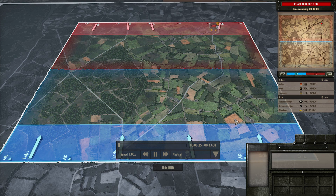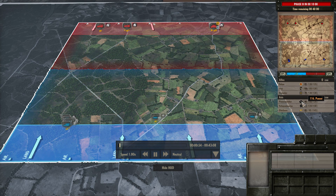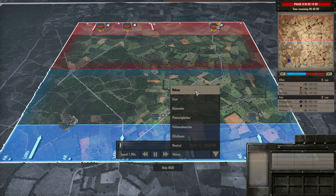Hello guys and welcome to a new Steel Division video, today by me Vulcan. Today I have a 3v3 on Bois de la Moise and I'm playing the 15th Infantry Scots Division. I'm playing with Enzo and Haymaker who are using the 101st Airborne and 3rd Canadian Infantry respectively. We're playing against the 116th Panzer Division (the Windhund), the 17th SS Panzergrenadier, and a 3rd Füsilier-Jäger. This was set to be quite an interesting game, and I'll go to our point of view so I can talk us through our strategy.